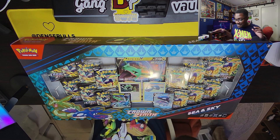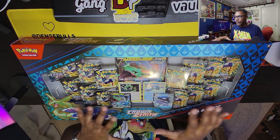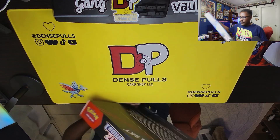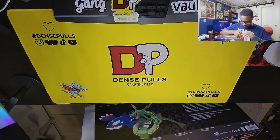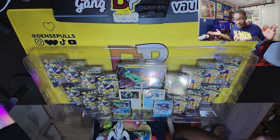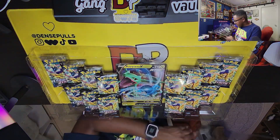We're trying something different with the setup here, so hopefully this all works out — let me know down below if you like the look of this. We got the Sea and Sky Premium Collection Box, so let's rip it open. We do have some promo cards here — a Rayquaza and a Kyogre, the Sea and the Sky duo.